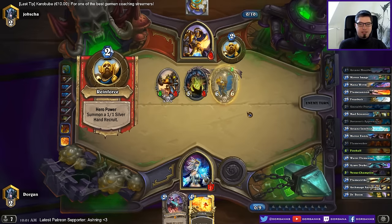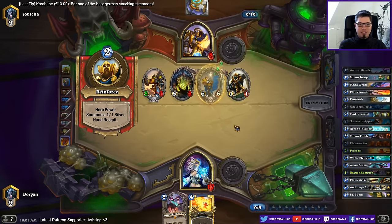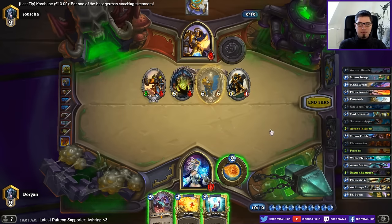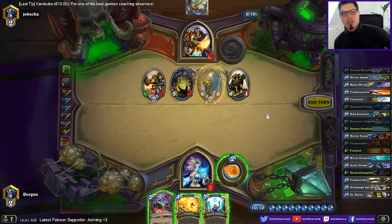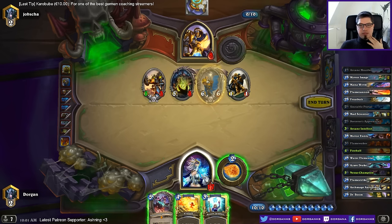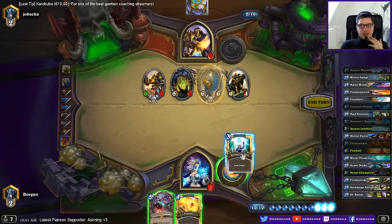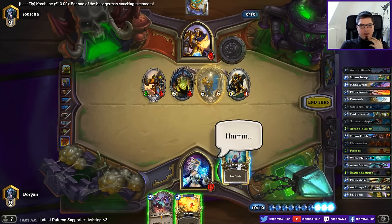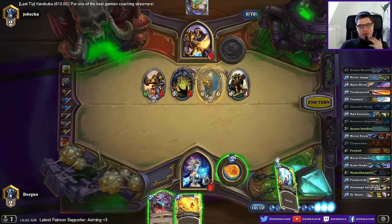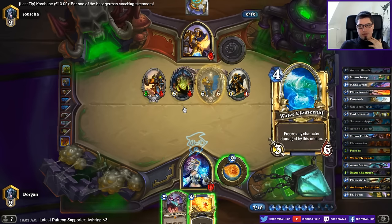This is 10, 16, 17. Damn it. I think I need exactly frostbolt in order to win — or mirror image maybe in order to not die. Something among these lines — flamestrike would be okayish probably. There are a few outs — none of the cards I mentioned though.